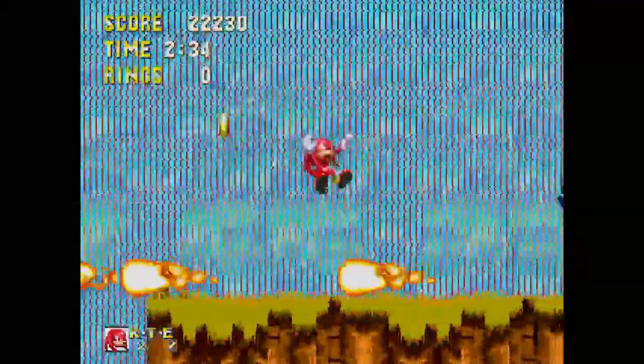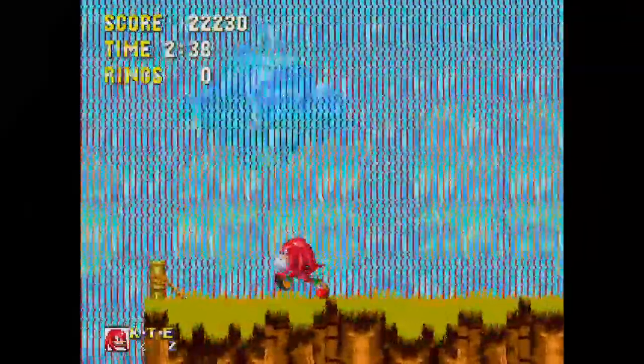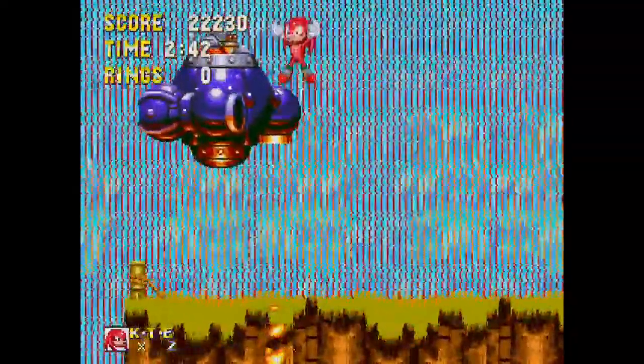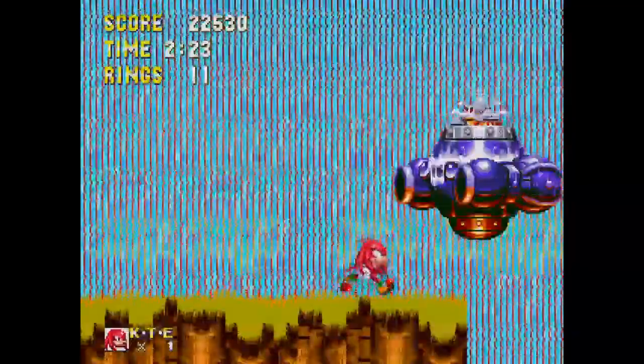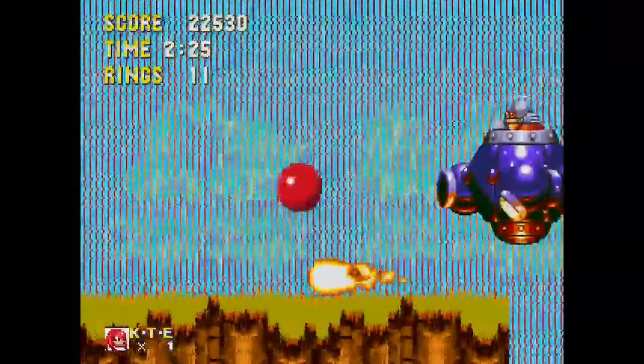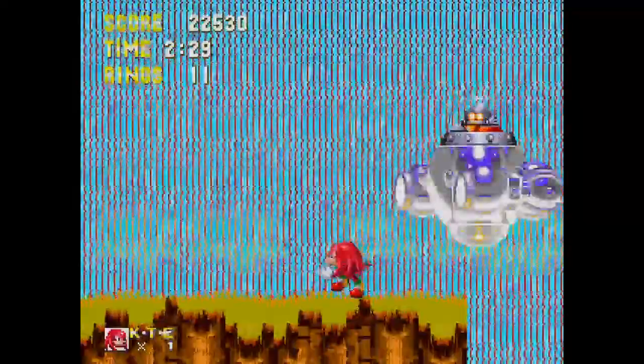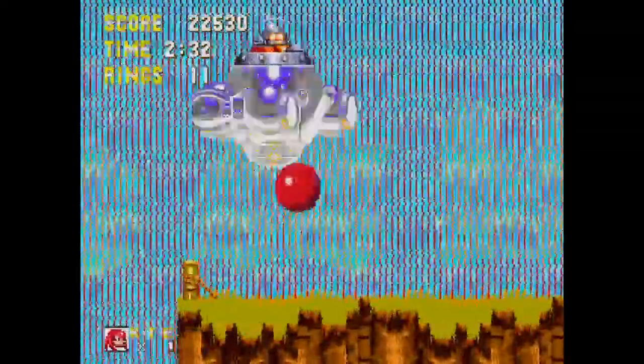It's cool that Knuckles gets his own separate bad guy. Since he's being tricked, it makes sense that Robotnik secretly uses this robot to try and kill Knuckles while he tends to Sonic. And as you learn during this boss fight, Knuckles' boss battles are way harder with different attack patterns.